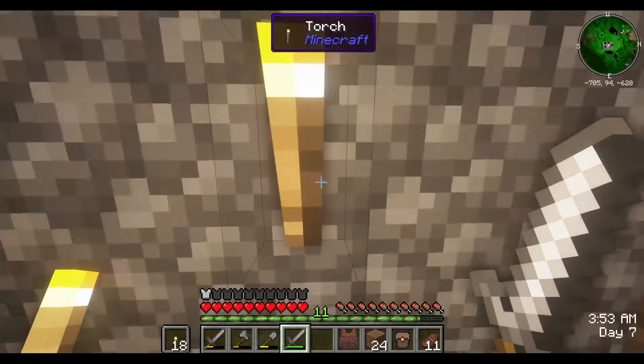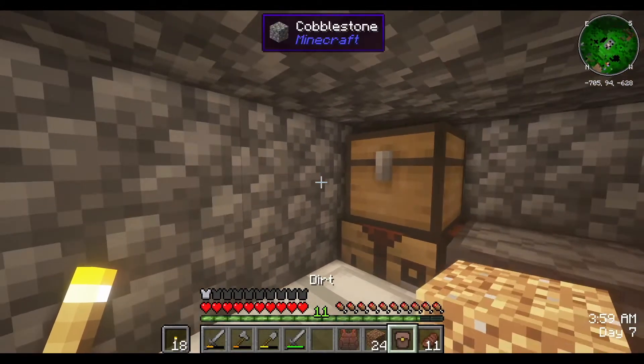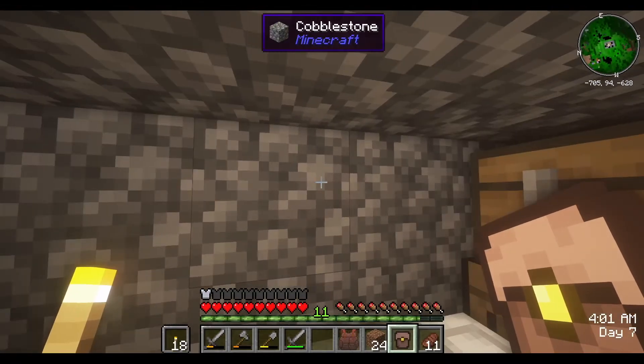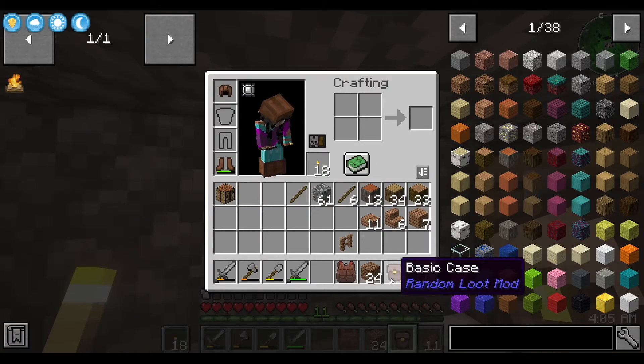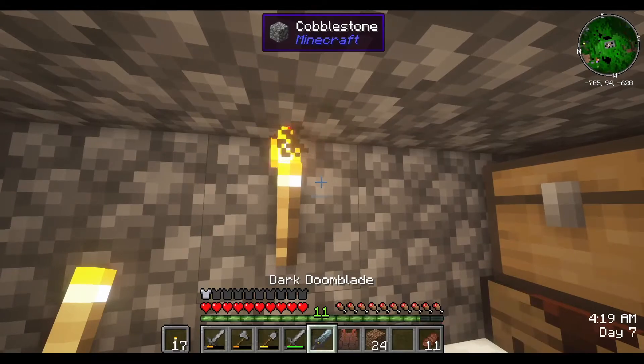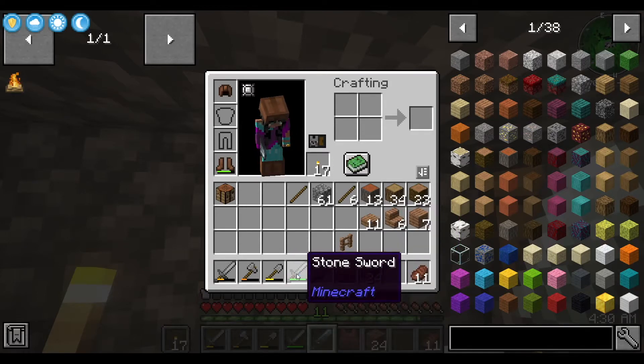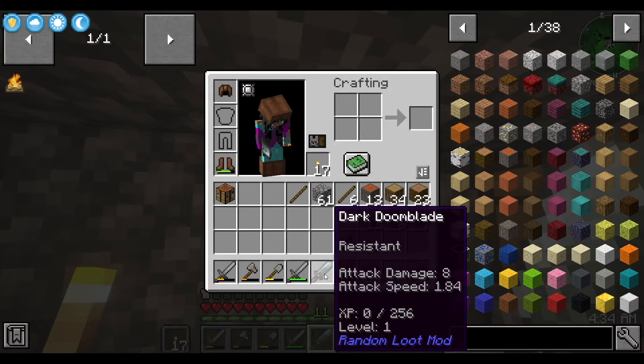Let's get turned around here. It's right here in my inventory. It's called a basic case and it's from the random loot mod. Let's open it up — they just dropped random loot from the mobs. Ooh, dark doom blade! Attack damage 8, attack speed 1.0. Yes! That's obviously a lot better than a stone sword.